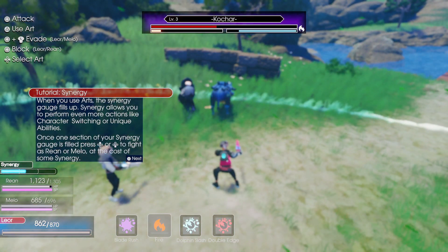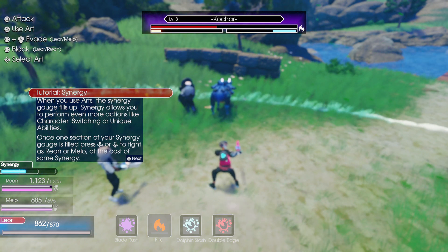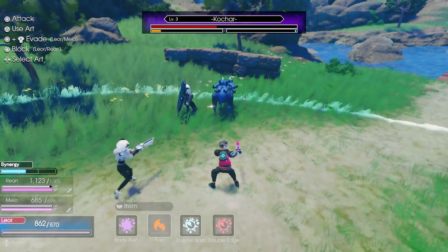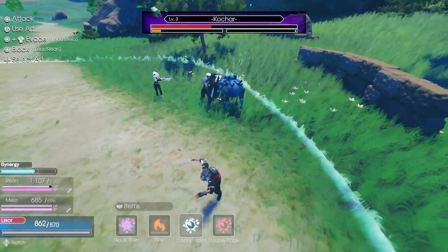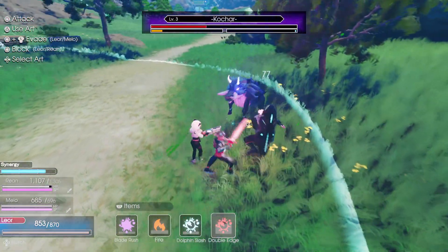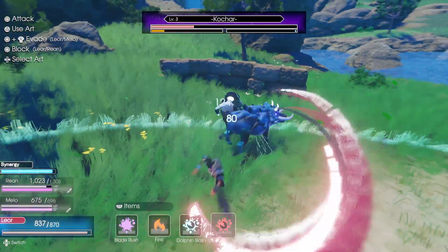Let's try fire. When you use arts, the Synergy Gauge fills up. Synergy allows you to perform even more actions like character switching or unique abilities. So we can actually switch to our other party members on the D-pad, and they have their own arts and special abilities. Let's try the Dolphin Slash — really cool effects. What about the Blade Rush? And Double Edge. Wow, that looks really cool, really nice effects.